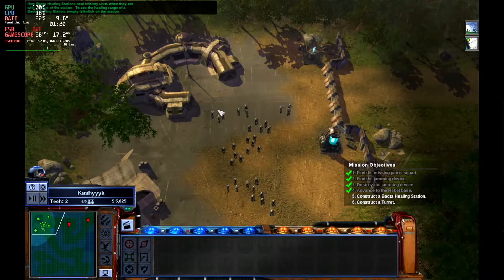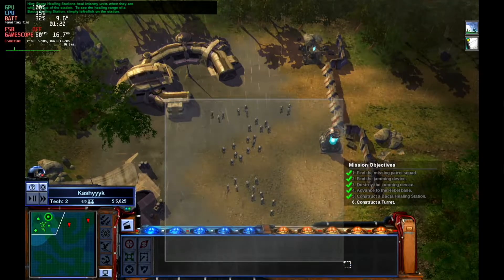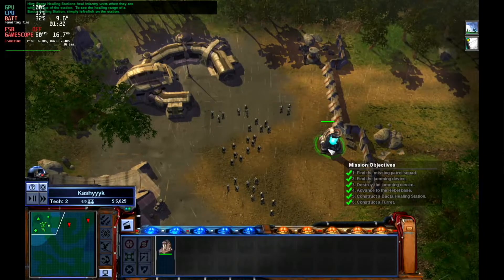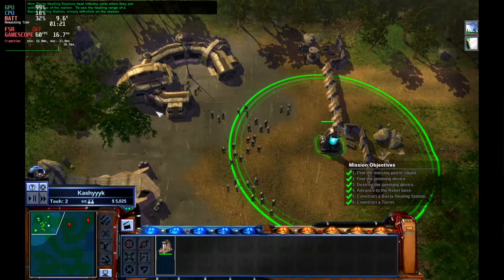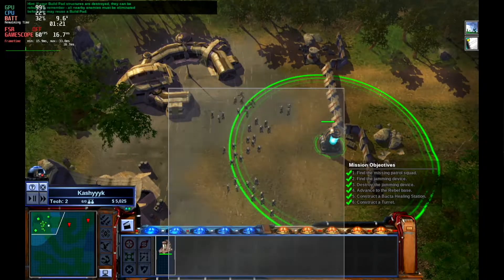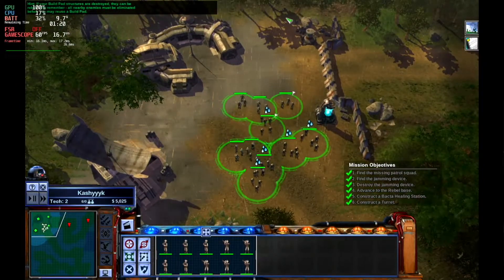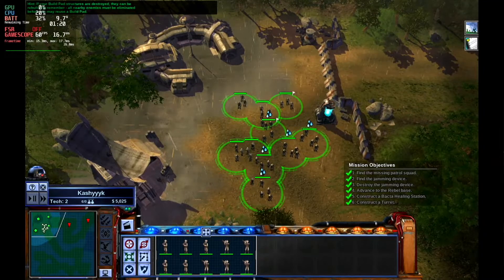Bacta healing stations heal infantry units when they're within range of the station. To see the healing range of a bacta healing station, simply left-click on the station. If your build pad structures are destroyed, they can be rebuilt, but remember all nearby enemies must be eliminated before you may reuse a build pad.